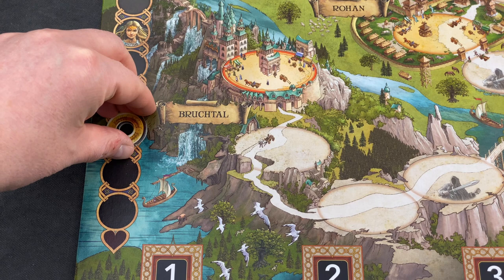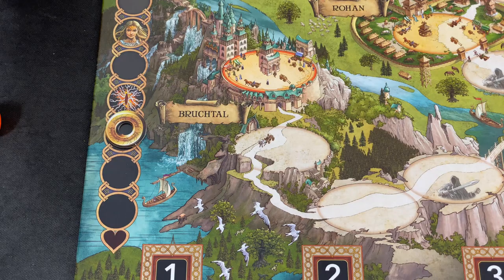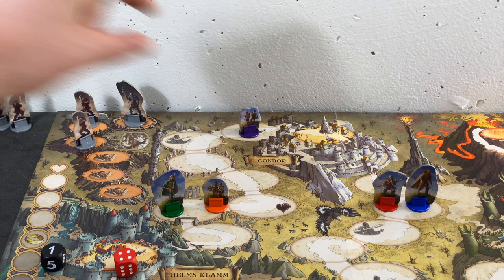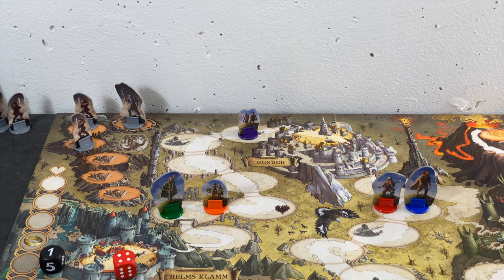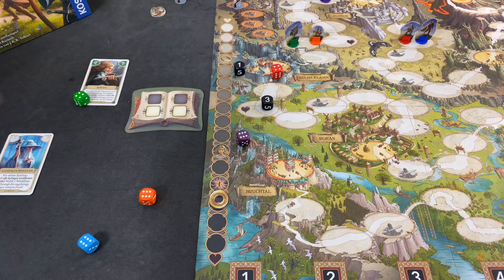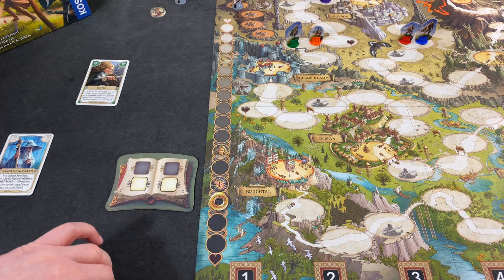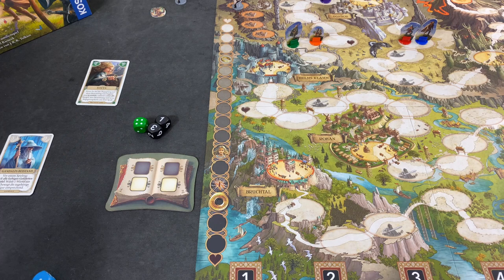That was a pretty terrible turn. But we have to carry on. Let's do some cleanup. Three more steps and we've lost. Let's move Legolas, and maybe Merry and Pippin. We only have this one Gandalf card but I want to hold on to it for now. Five and five — okay, we can live with that. The six is pretty good — we can move Legolas into Gondor, or Minas Tirith rather.